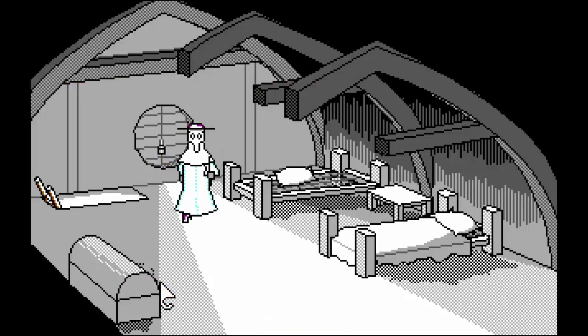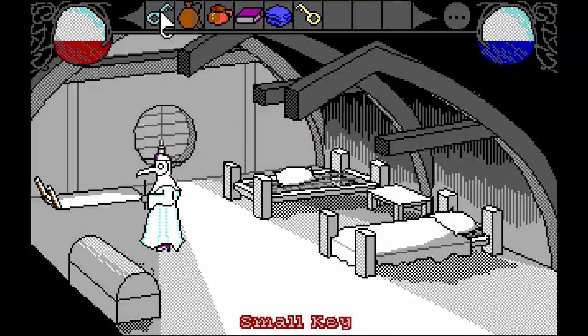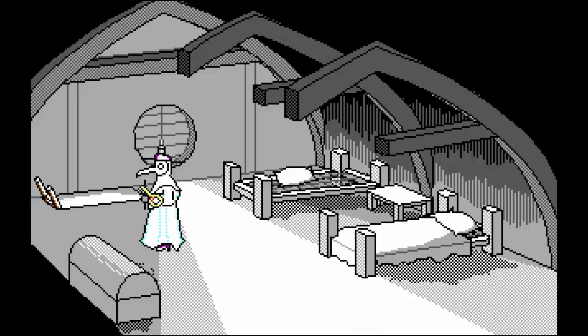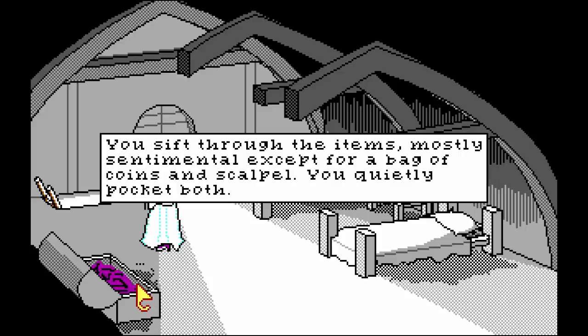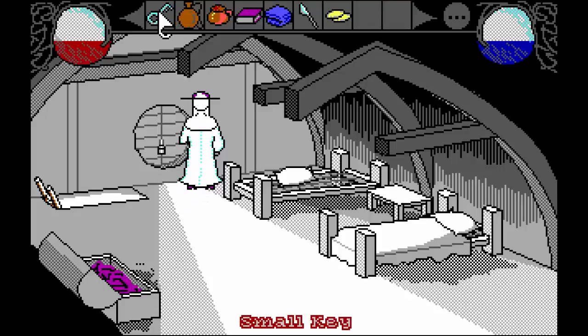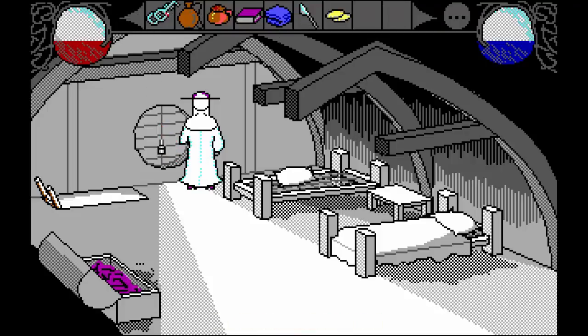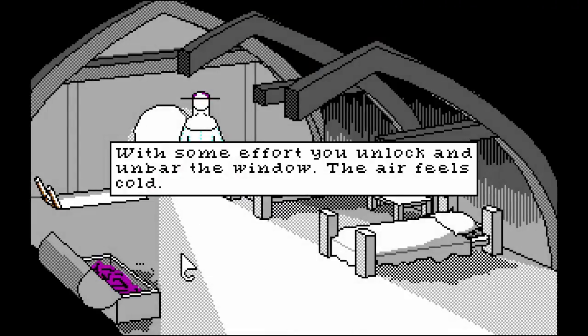Can't escape with the window locked. Right-clicking does nothing, I think. Here we go - as if three items, mostly sentimental, except for a bag of coins and scalpel. We quietly pocket both. Now can we open up the window? Fever. And fervor. Flask. Book of medicine - there's probably something of use in there. See if you can get some fresh air in here. It's enough to unlock and unbar the window. The air feels cold.